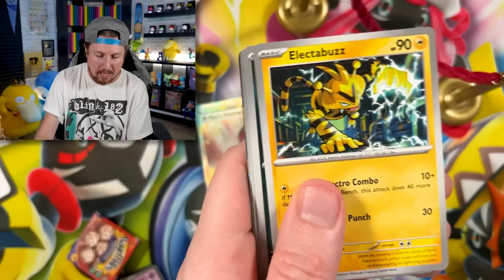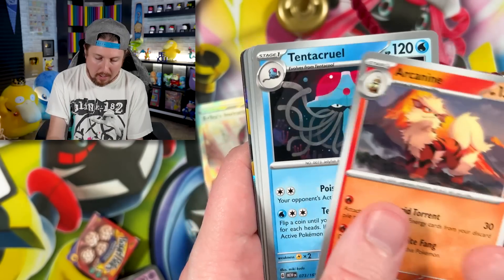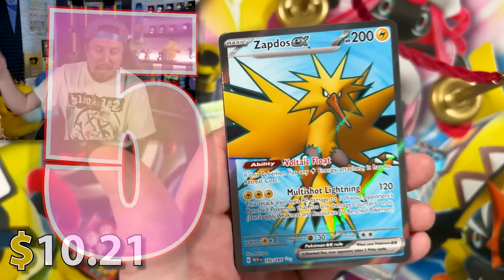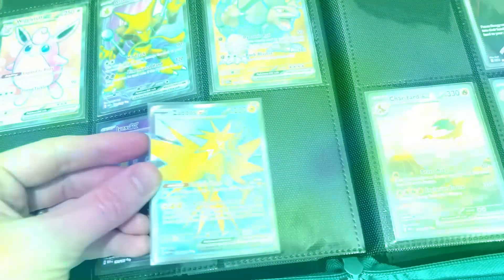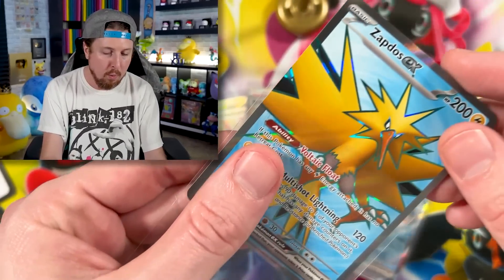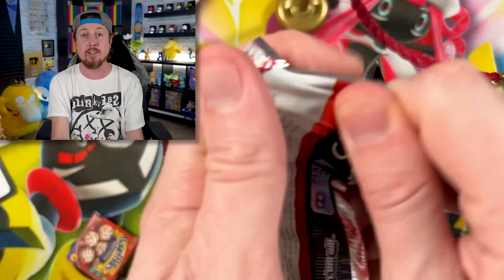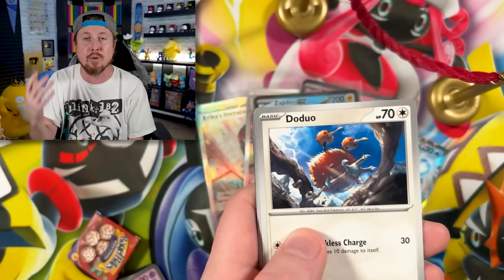Going into Porygon — going into Arcanine — wait, we got something! Going into Zapdos EX, another full art that we needed for our Pokémon 151 Binder, where we have a binder for every English Pokémon card set to ever exist. We are trying to document getting one of every single card on this channel, whether we pull them, trade for them, buy collections, go to a garage sale, a flea market, or find them at your local Kmart.